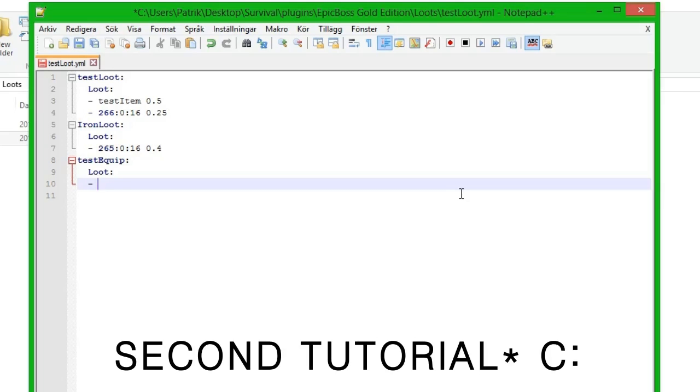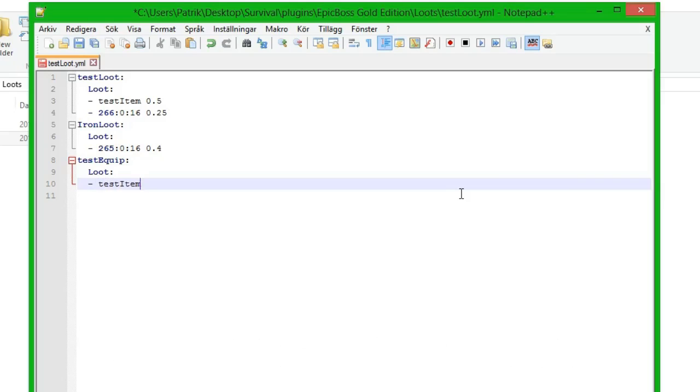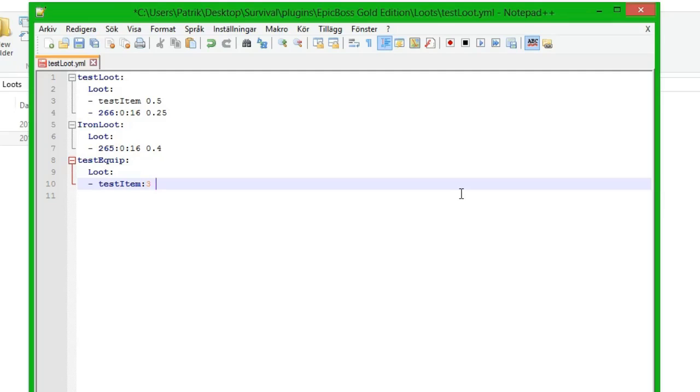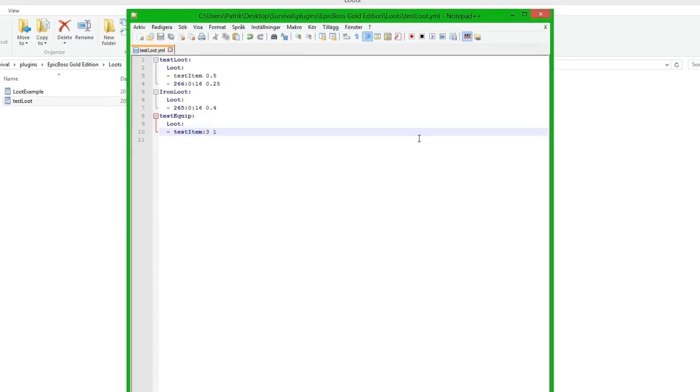So we do 'test item' and then we're going to define which slot the item should be in. Since this item is a chest plate, we need to put it in the chest plate slot. The chest plate slot has the number 3, so we put number 3. Then we add a chance, and the chance is going to be 100% to equip this item, so we will always have this armor.